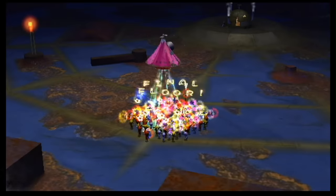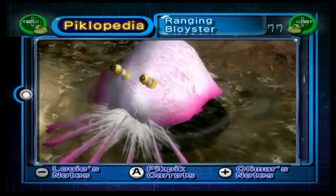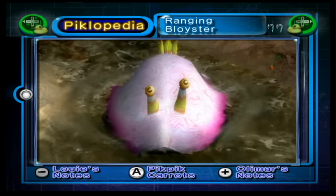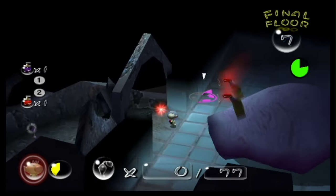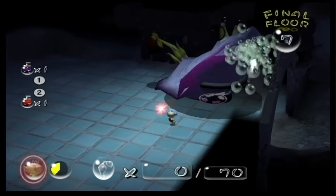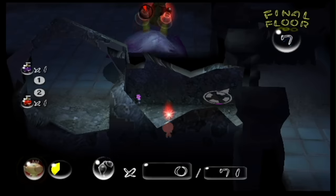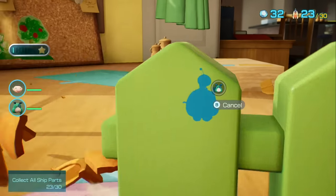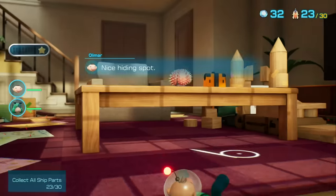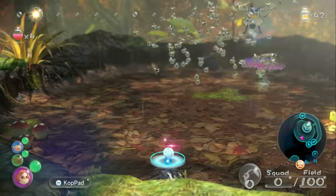Now it's time for the Pikmin 2 bosses. Number 21, the Ranging Bloister from the Shower Room. The Ranging Bloister was a large Toady Blowhog with similar abilities, except it would target the captain you were currently using — so you'd distract with one captain and kill it with the other. It was probably removed because the fight barely functioned in the first place, and most of these separate captain mechanics were removed for Pikmin 4, since Oatchi and your player character have limited capabilities on their own.